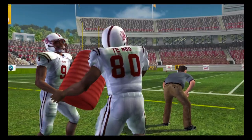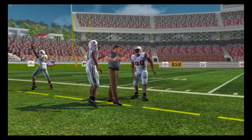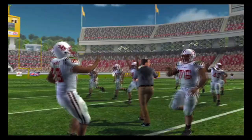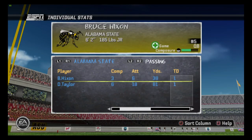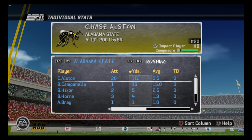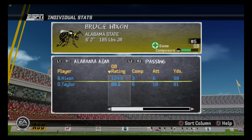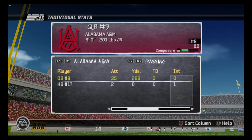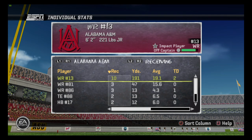I thought this would be the game we'd get the victory, but Alabama A&M is celebrating — they stormed the field and poured Gatorade on the coach. Once again we're going home with another loss. Not the way we want to start the season. We need to get a win at some point. Without Bruce Hickson, the offense looks terrible. Austin had 20 carries for 112 yards, which is a lot for Chase Austin — he hasn't had a game like this all season. Our offensive line is terrible and we need to figure something out. Thanks for being along with me — if you enjoy this series please leave a like and subscribe. It's your boy D Lloyd, I'll see you all next time. Peace.